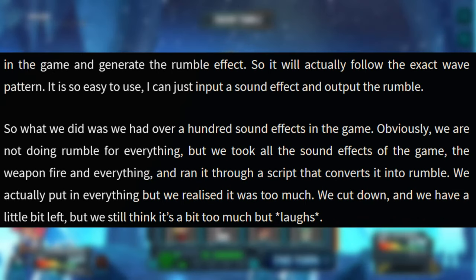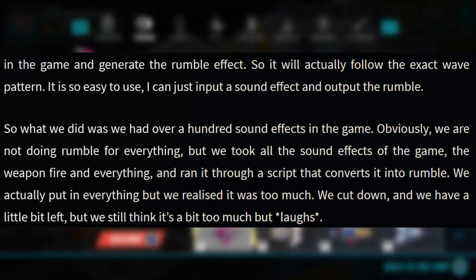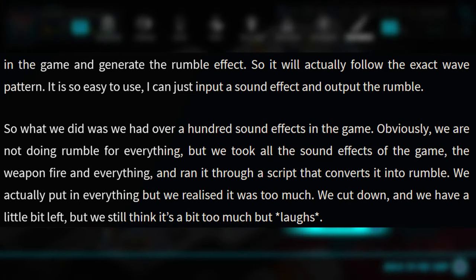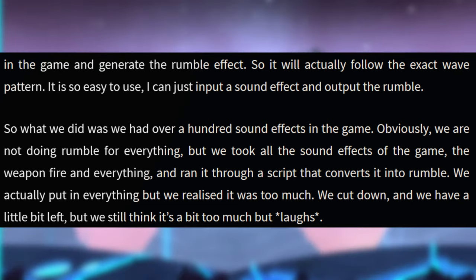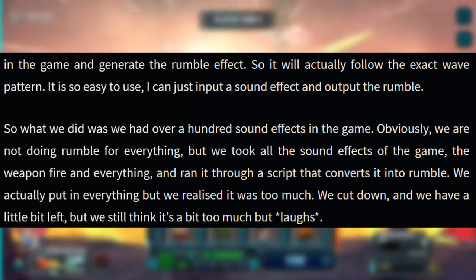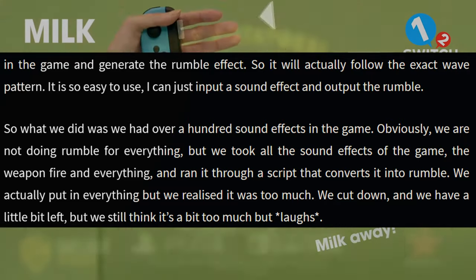So what we did was we had over a hundred sound effects in the game. Obviously we are not doing Rumble for everything, but we took all the sound effects of the game — the weapon fire and everything — and ran it through a script that converts it into Rumble. We actually put in everything but we realized it was too much. We cut down and we have a little bit left but we still think it's a bit too much. What's interesting here is just how easy it is to develop for HD Rumble and how quickly it can be implemented.